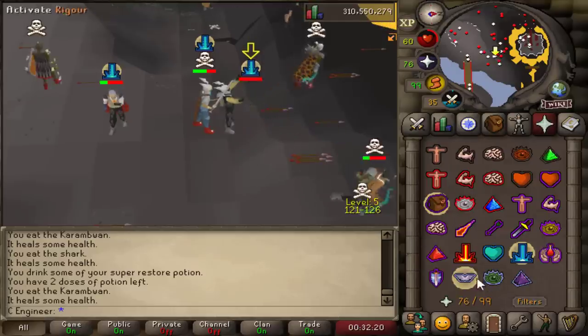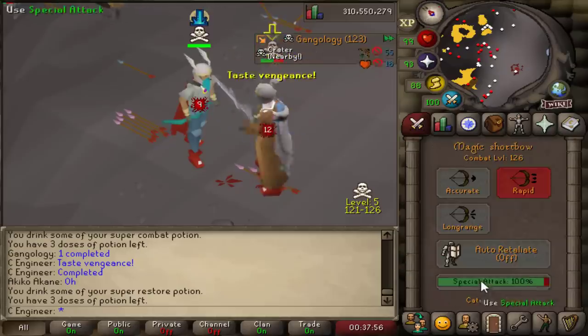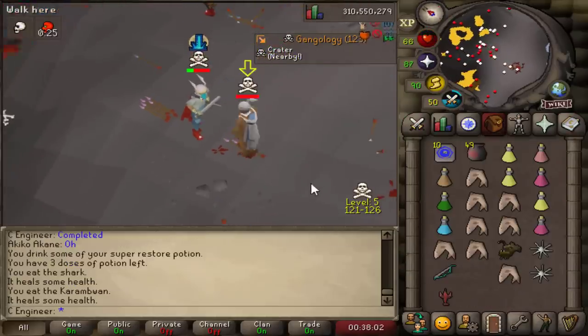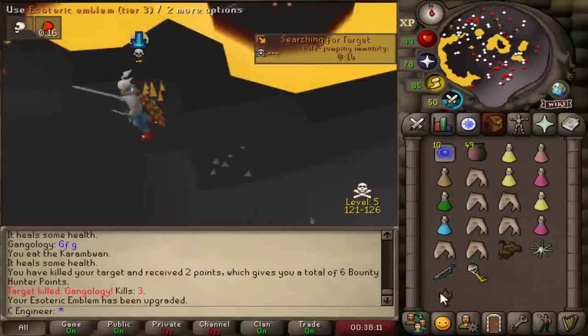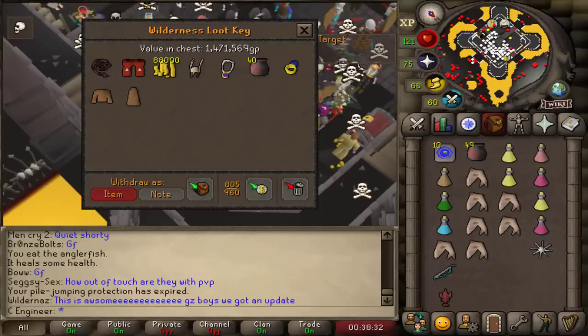Oh, I whacked him with the VLS. The VLS is just so strong. How did I survive that? I'm so lucky. I wasn't venged but I thought I was venged. Anyway, we got historic emblem tier 3. Oh, we got this whip as well.